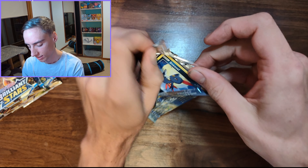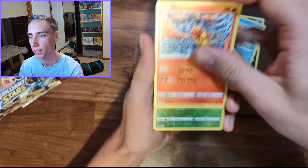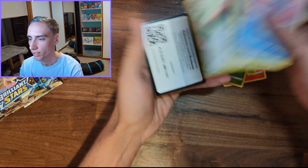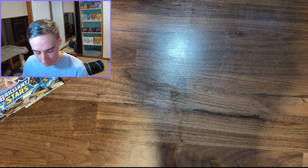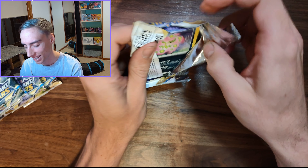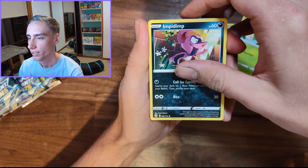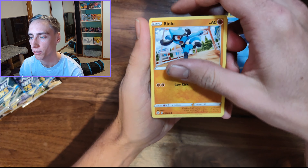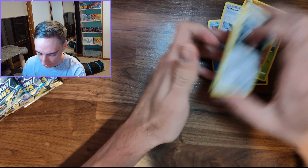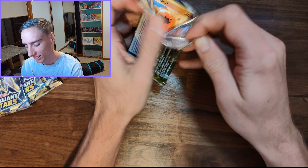Next pack: Sneasel, Corphish, Magmar. These packs were so weird — Spiritomb, Cherubi Reverse, and a Manaphy non-holo. Come on, there is a Trainer Gallery in this set so I should get something. Next pack: Impidimp, Staryu, Riolu again, Professor's Research Reverse, Wormadam. Not worth it — just a regular rare.